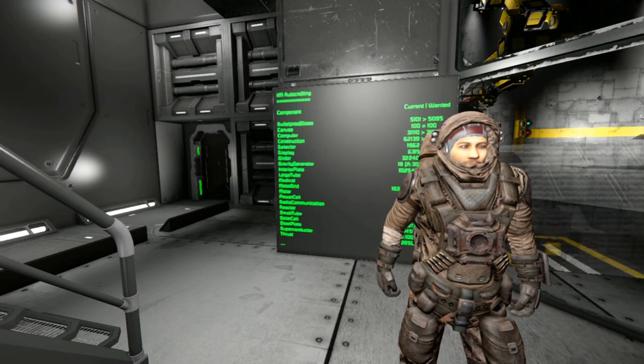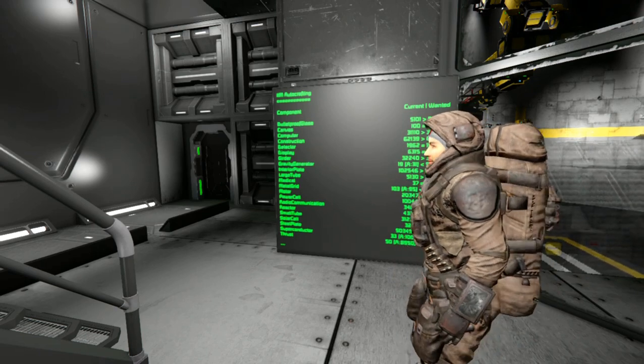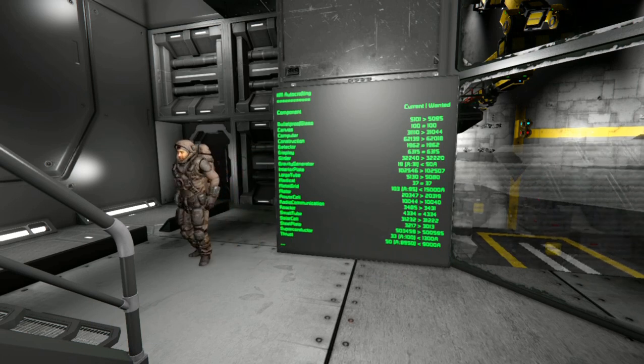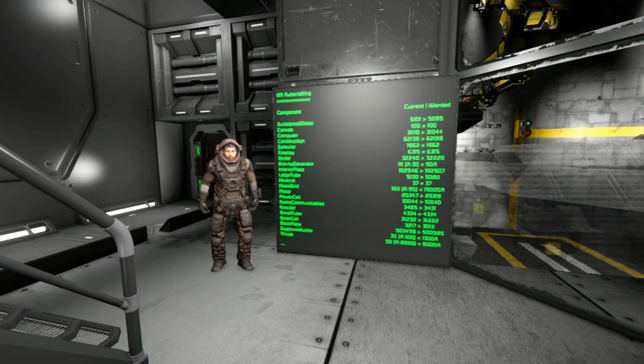Hello fellow engineers, welcome to another episode of our survival on Triton. Let me show you something - this display is showing us the list of components and their current and desired amounts. I have configured it so the desired amount is what's necessary to build the Fire Prime, the spaceship that's going to be built here on Triton.